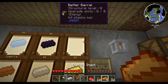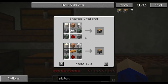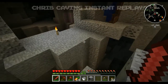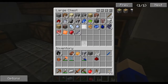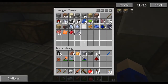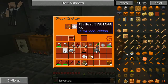Chris, tell me again what I do with this dust. Three copper dust and one tin dust in the steam smeltery. Three copper dust and one tin dust and the steam smeltery. Three copper dust and one tin dust.